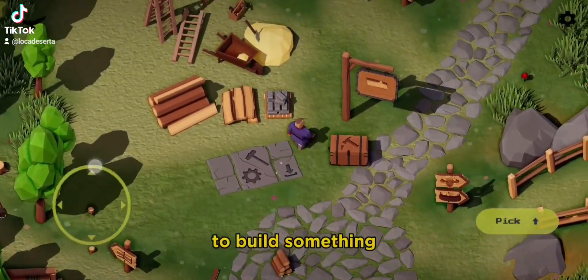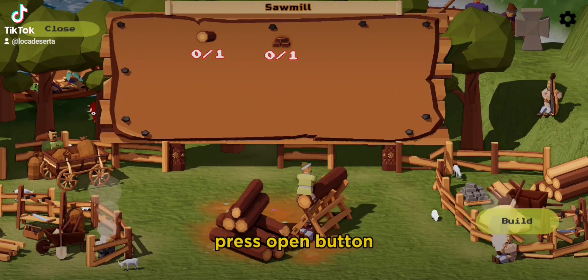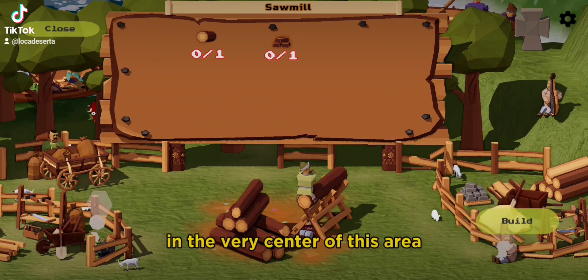To build something, first you need to find this chest. You can stand near it, press the open button, and it will show you what will be built in the very center of this area.